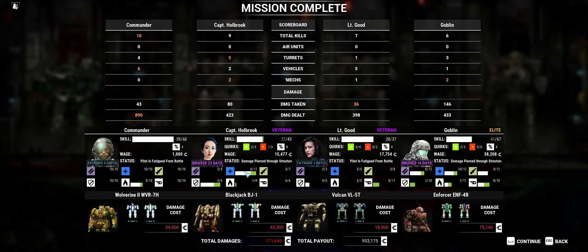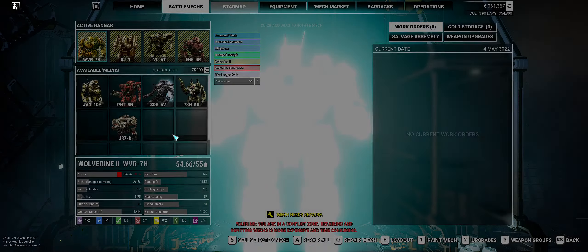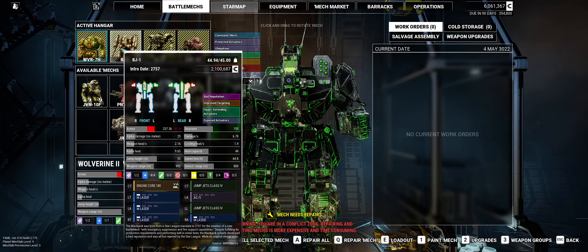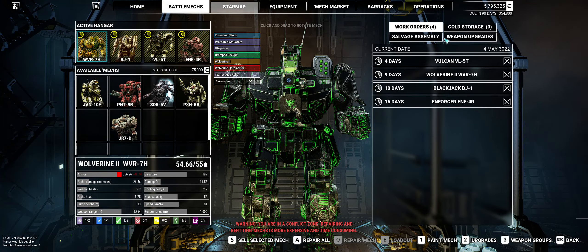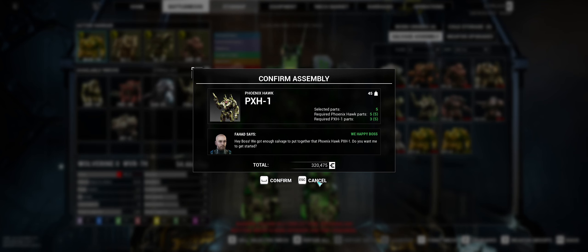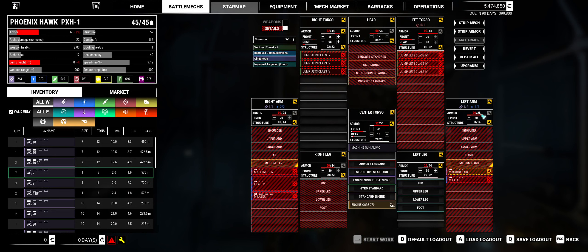She's hurt a little bit — a lot of damage in that one. Let's repair all. Let's make sure we don't need to repair something inside — I don't think so. Repair all. A lot of money to do that. We can now assemble this mech. Confirm it. Edit the loadout — we do have the engine, so that's good. We're not going to do any work on it right now, but we have the engine, so that's important to know.